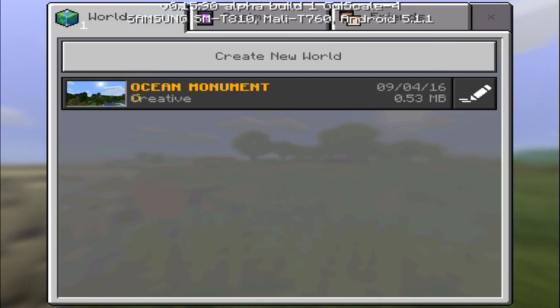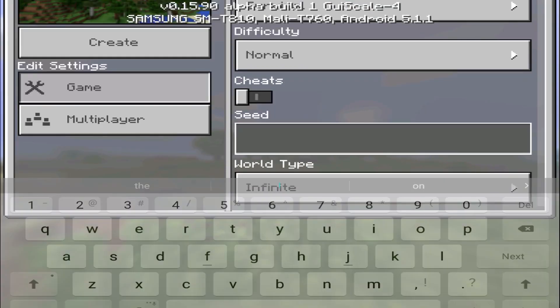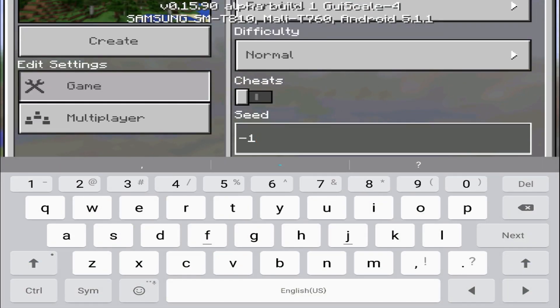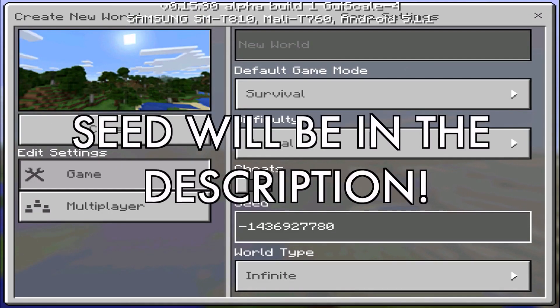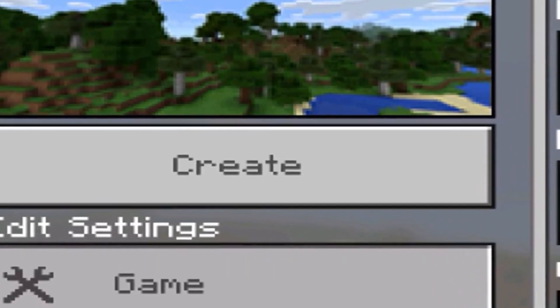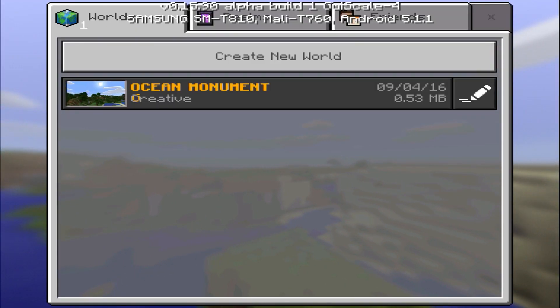To put in seeds, go ahead and go to Create New World, scroll down to Seed, and tap on it. Then put in the following seed: negative one, four, three, six, nine, two, seven, seven, eight, zero. That's the seed. All you have to do is press Create and you'll be put into the world. I already have it here, so we're just going to go into this one.